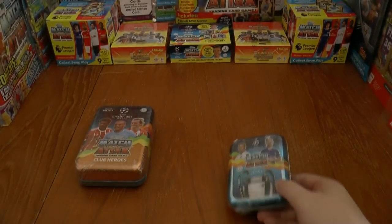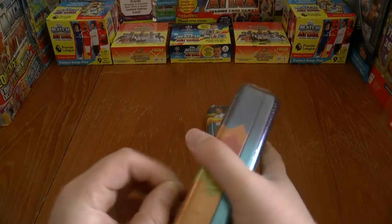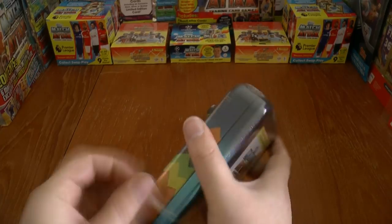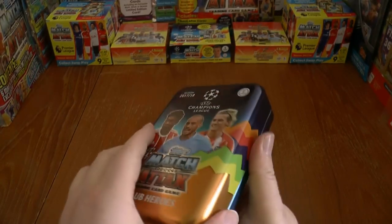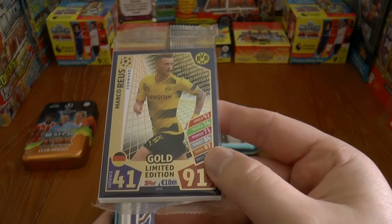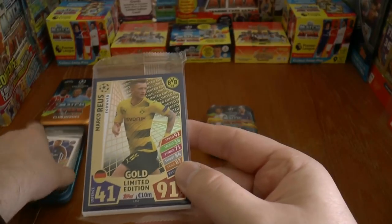So your guess is as good as ours if you collect these collections. We'll start with the Mega Tin. Nice and easy to get this cellophane off — I say that as we start to struggle. Now it's come off nicely, so we'll open the lid. The gold guaranteed within the collection is Marco Reus of Borussia Dortmund.